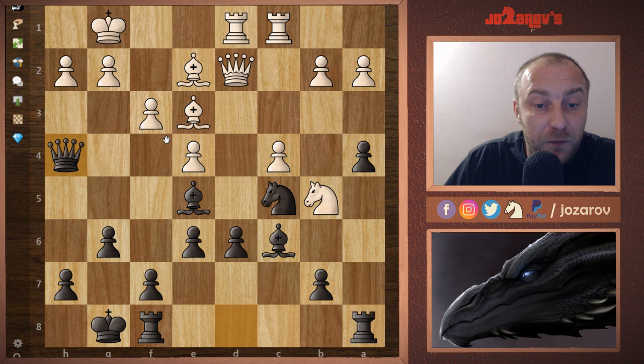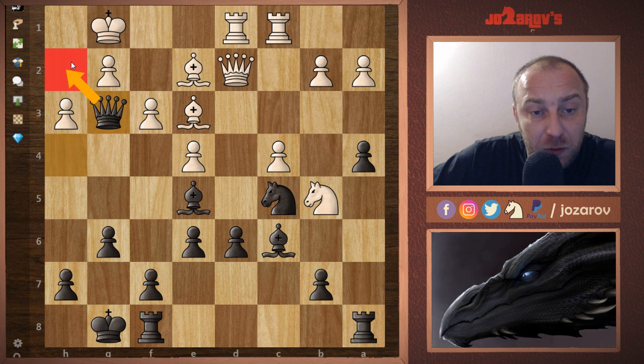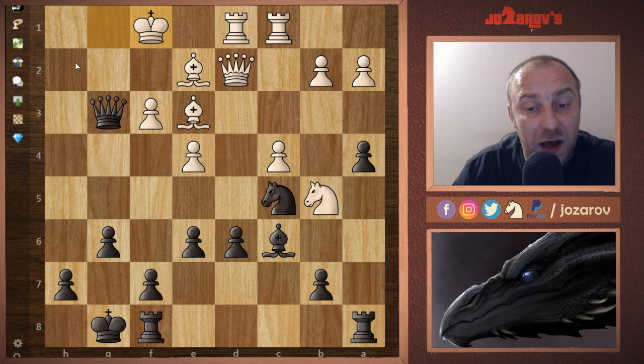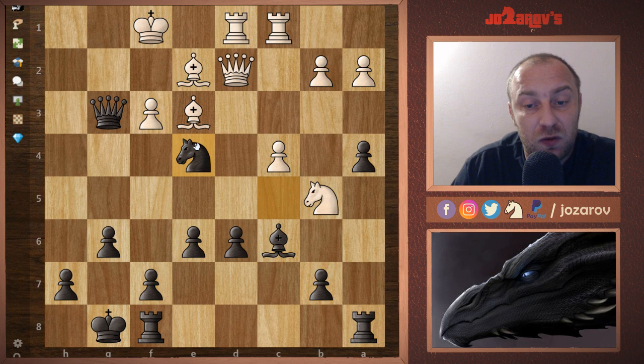It seems White can defend with g3. If White plays h3 instead, it's not good — I have Qg2 and there are real troubles on dark squares. My opponent tried g3, I played Bxg3, hxg3, Qxg3, and now Kf1. You see the problems when the knight left the defense of e4: I played Nxe4, sacrificing another piece.